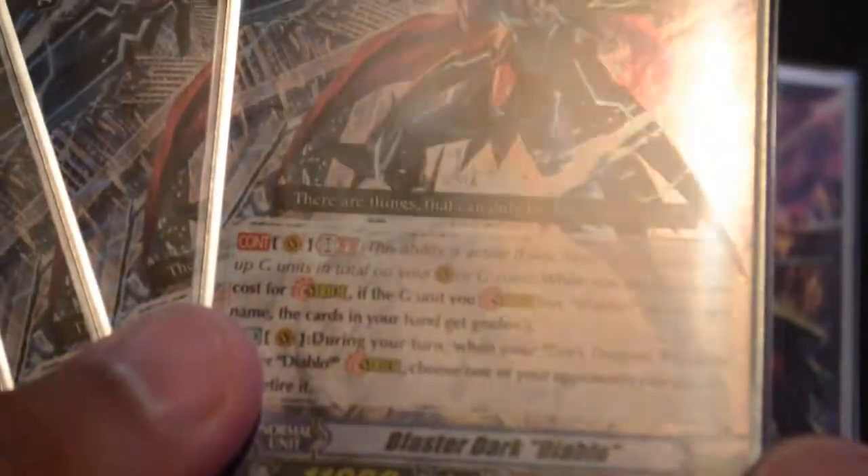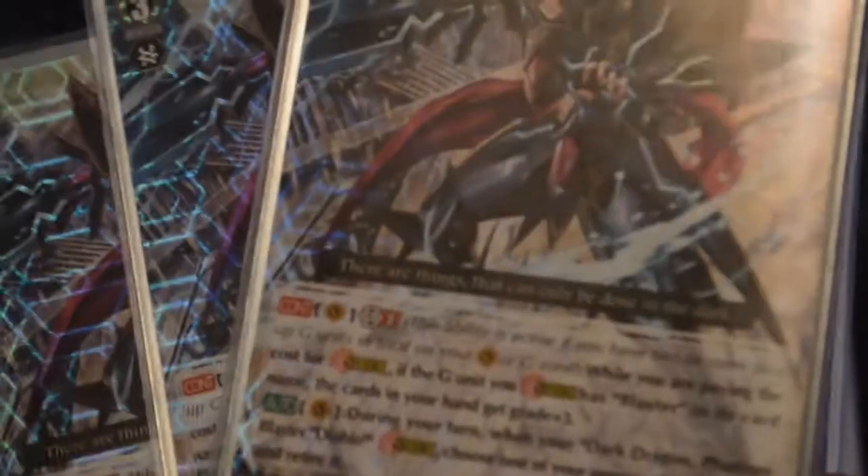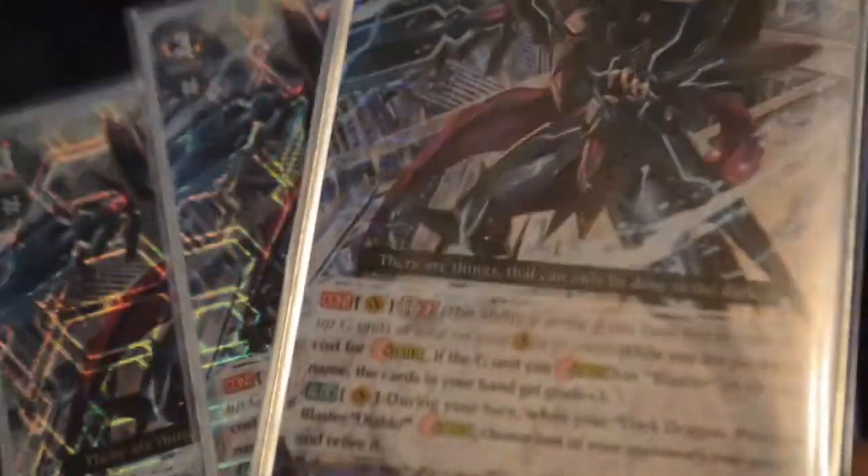Then we set it up with three Diablos and three Blaster Darks, so I'm running only seven Grade 3s in this deck. His Generation Break is when I'm striding for a Blaster, which is only Diablo at the moment. Anything I stride with costs a Grade 3, so I could ditch a trigger. When I stride Phantom Blaster over him it retires the unit, so it's not bad. Mostly I focus on Claret Sword — Blaster Dark is just stride fodder at times unless something situational comes up.